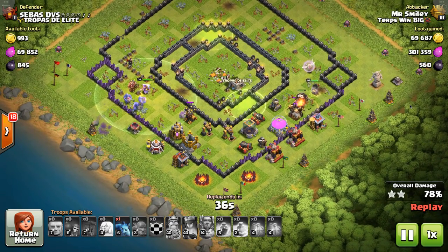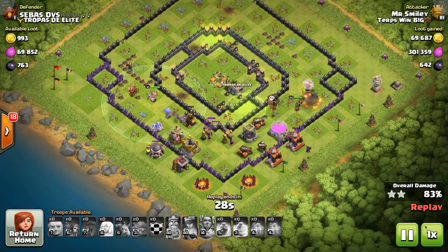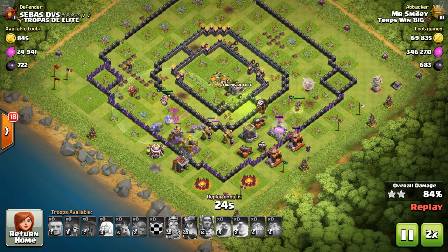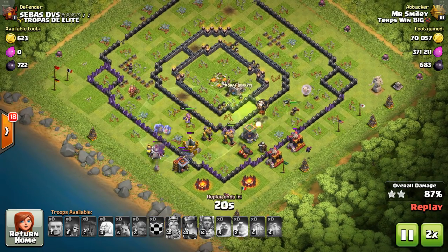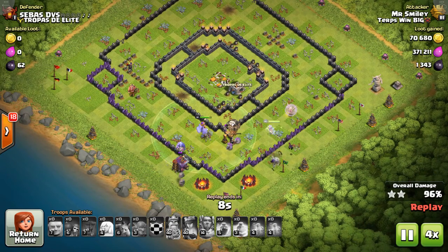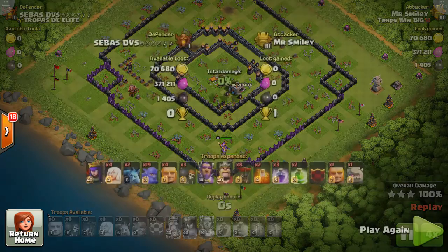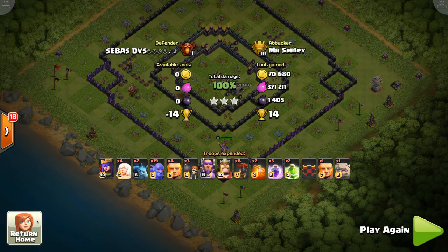As you can see there, there's one kind of helping the Archer Queen go around, and let's just fast forward to the rest of this cleanup. So there you can see the three star, and there's another one that I did right after this. Let's go ahead and show that one on a kind of a similar ring-based design.